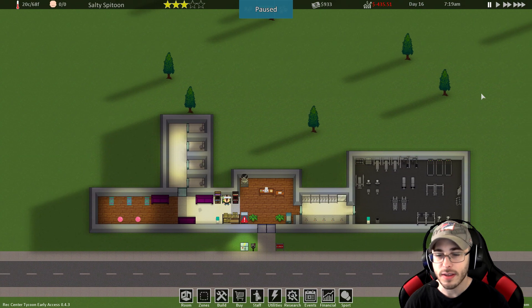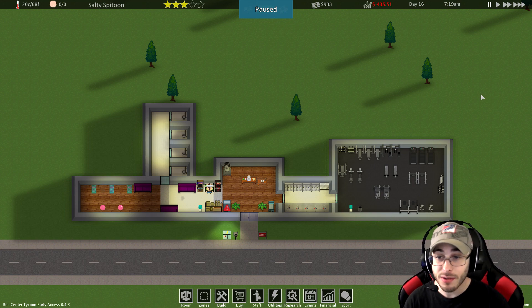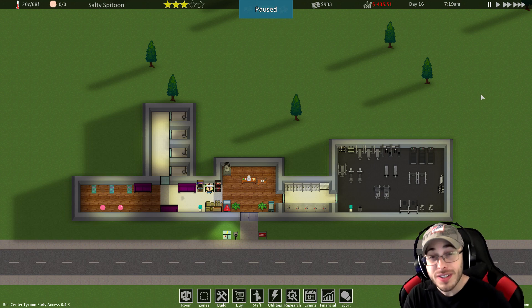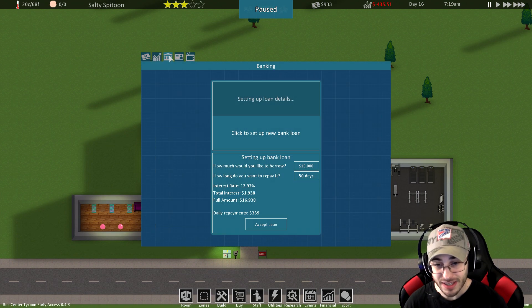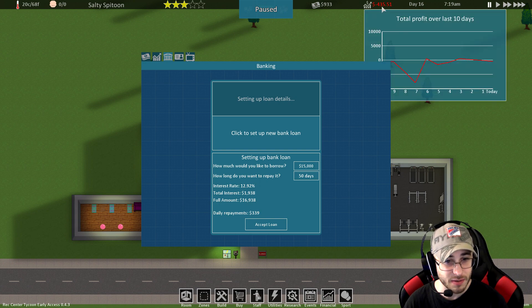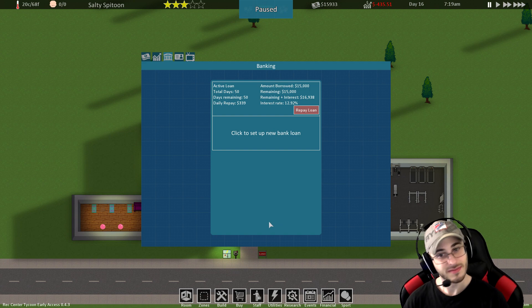A pool - that is what we're doing today. We're making a pool and we might lose because of it. We don't have much money; we need a bank loan to even think about making this thing. But this could put the whole place under and I could fail, which might be fun. Let's go to financial banking - we're gonna borrow $15,000 and it'll take us 50 days to pay off at $339 a day. Our profits are at negative $435 now because he's bought a lot of stuff. Let's accept the loan.